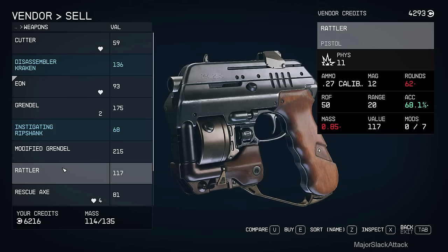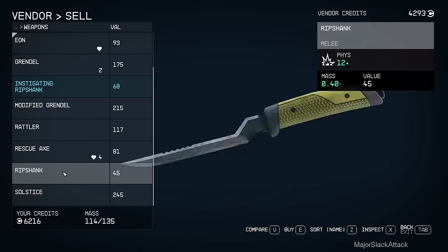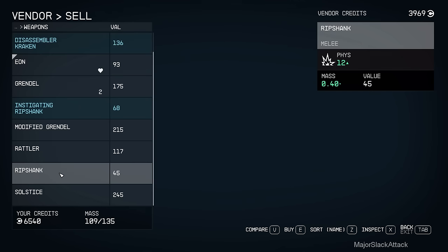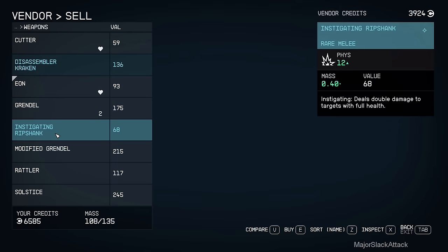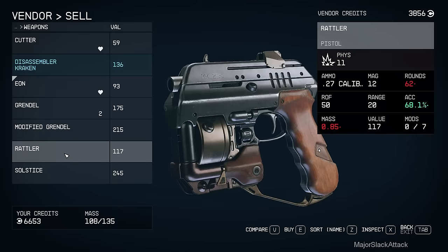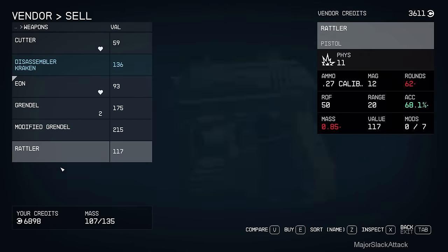Let's sell this one. Got four rescue axes - don't need that. I don't even think we need a melee weapon at all anymore, so let's just sell that and that. And where is that Instigating Ripshank?